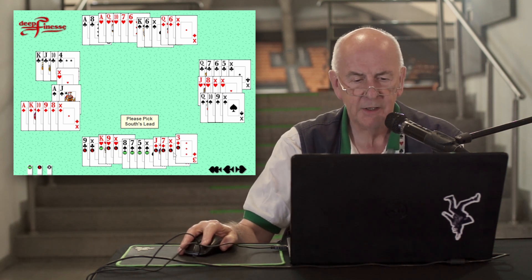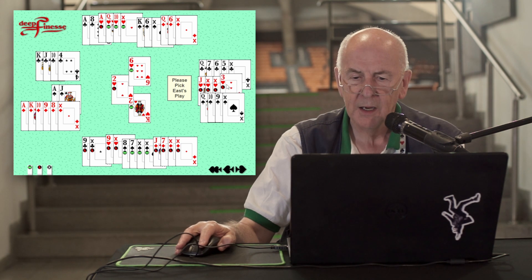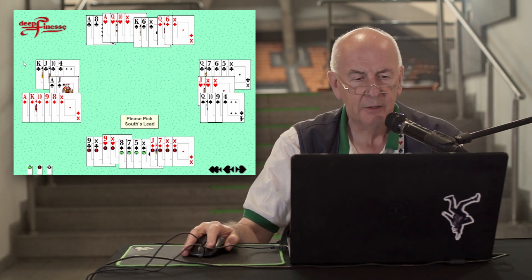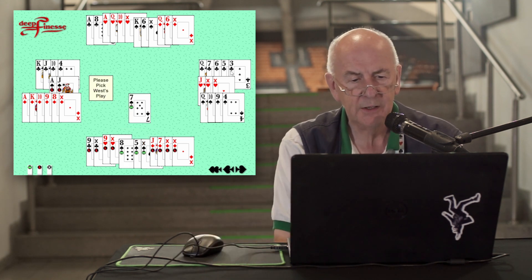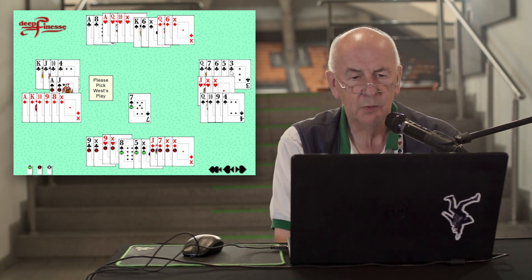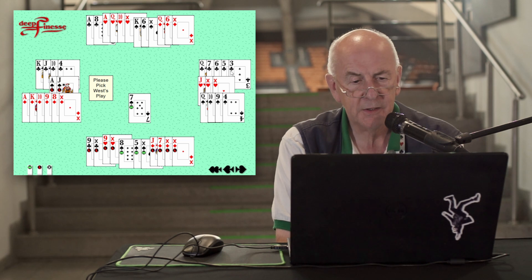The answer is to lead the king of hearts to look at dummy. When you see the singleton and the threat posed by the diamond suit, it should be relatively easy for South to find the killing switch to a spade, which will set up the king of spades as a trick while the defenders still have first-round trump control.